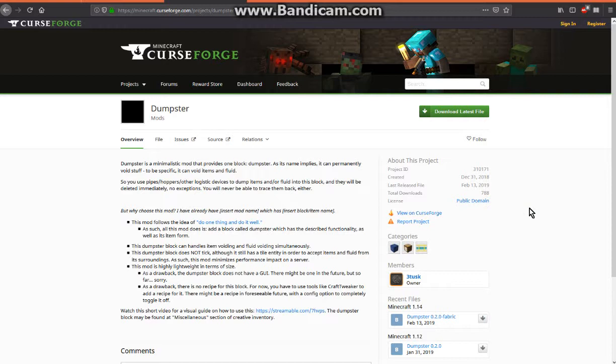Hello everyone, this is SunshineDoc2 and welcome to another Fabric mod overview, this time on Dumpster from 19w06a — a mod that allows you to void items and fluids.